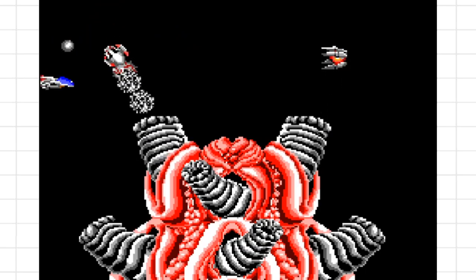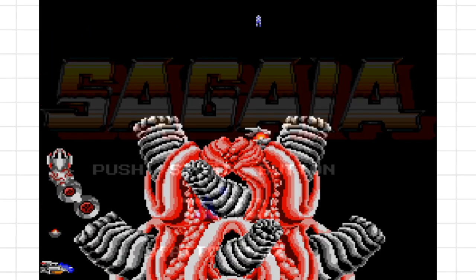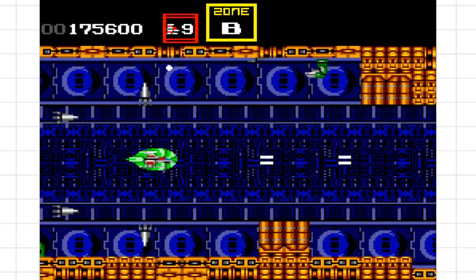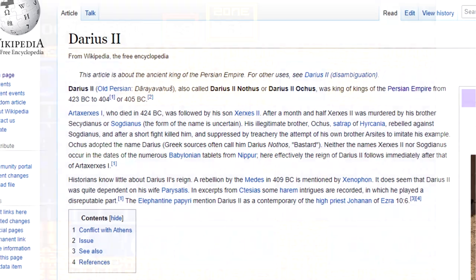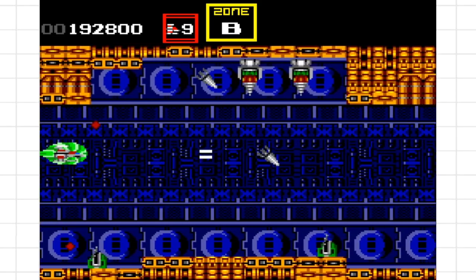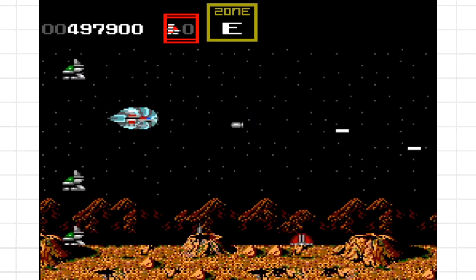Can it be topped? Well, technically, maybe — by another Japanese shooter from 1992: it's Segaia, a conversion of Darius II. The arcade game, not the 5th century BC ruler of the Achaemenid Empire, just so you know. Based on the Mega Drive version of the same game. Why did they change the name? Well, they must have been fed up with people getting it mixed up with ancient Near Eastern rulers.